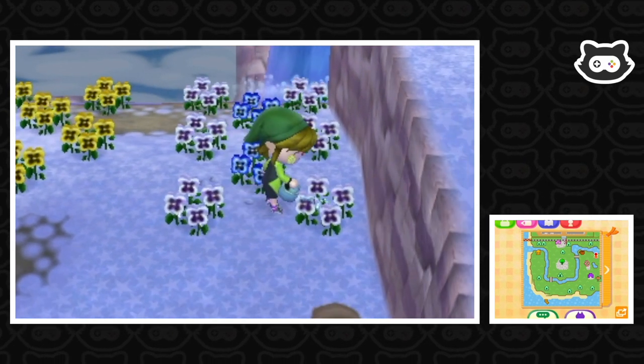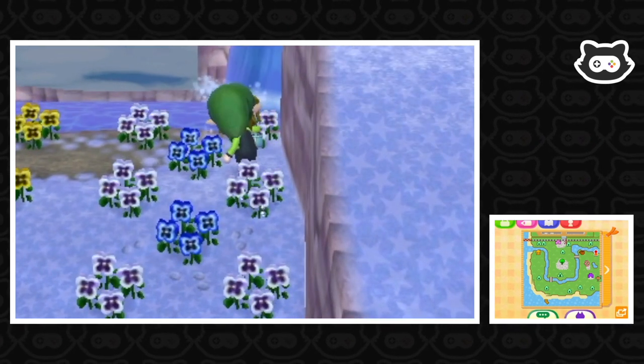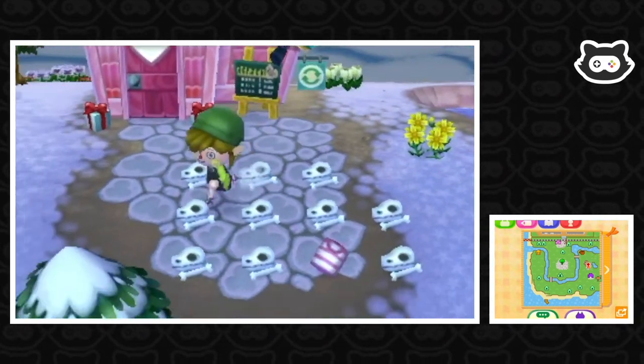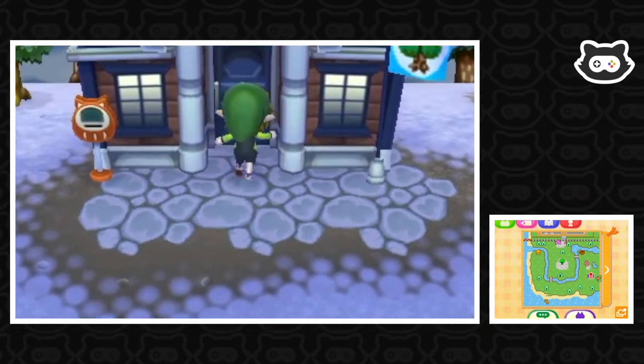I have no idea how far away from a perfect town we are, but Isabelle should be able to tell us. Because there's a few things you can do when you've got a perfect town. You can, of course, get the Jacob's Ladder flower — I think that's what it's called. And also you can get lots of public work projects.